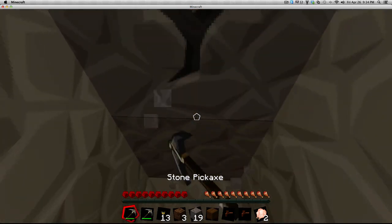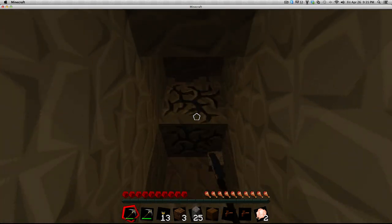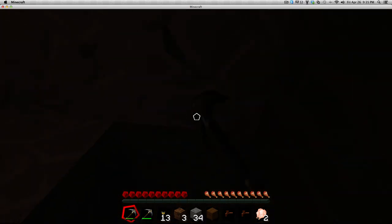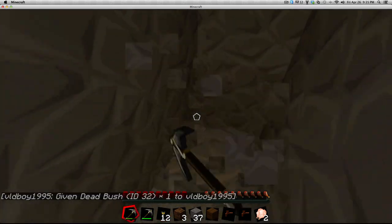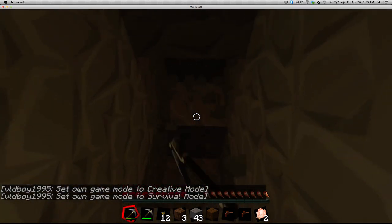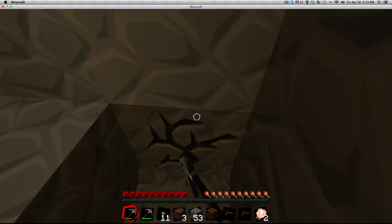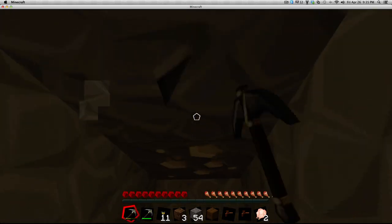Just so you guys know, we can't spawn anything without you seeing — as you saw when he spawned that thing, it came up on the console reading. If I spawn something it'll immediately show in his chat. I'll spawn something utterly useless — one dead bush. See? Given one dead bush. So now you'll know if we're cheating. And if I go to creative mode you'll see that too. We won't cheat — it's not as fun if we cheat and it ruins the whole purpose of the server.